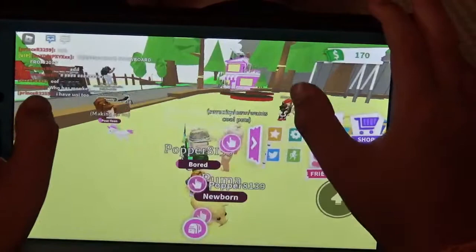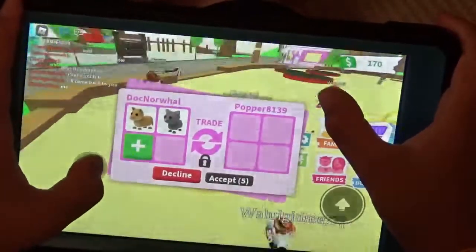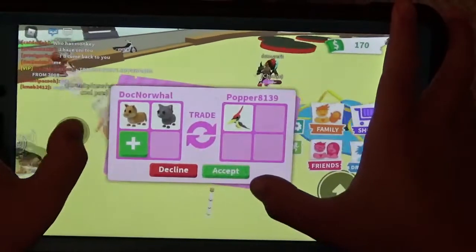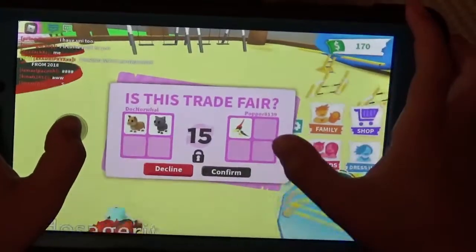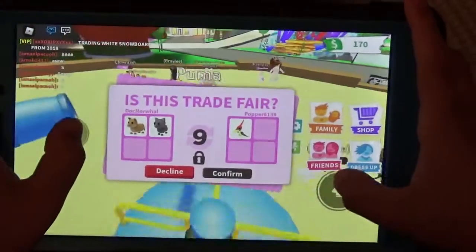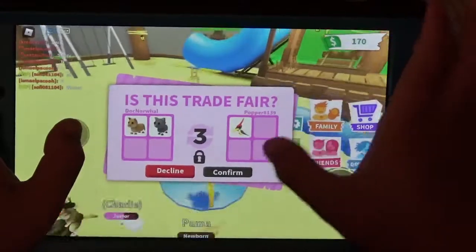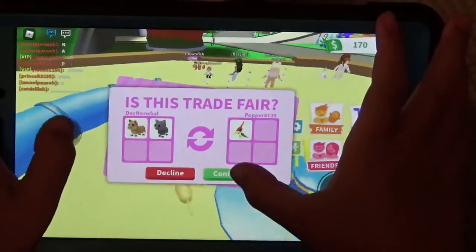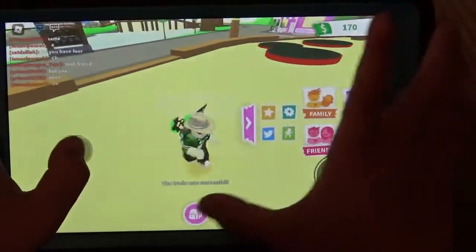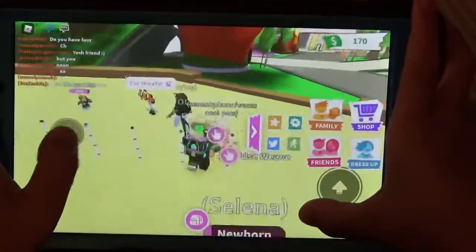Now let's do tasks. Wait, somebody is about to trade a pterodactyl for a puma and a cat — that's a good deal, guys. The puma and the cat aren't too good of pets, but the pterodactyl is an out-of-game rare. We just got a pterodactyl already, guys! This is a rare out-of-game pet. We're already doing good.